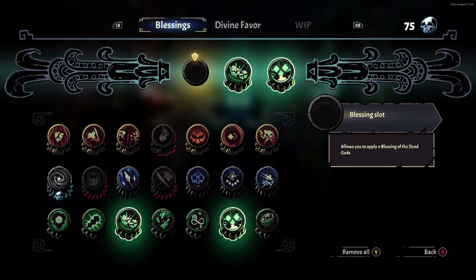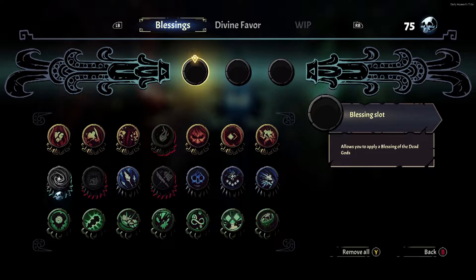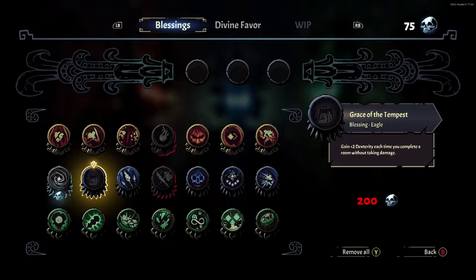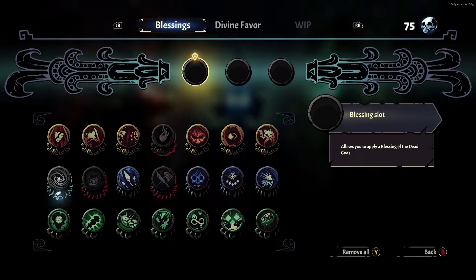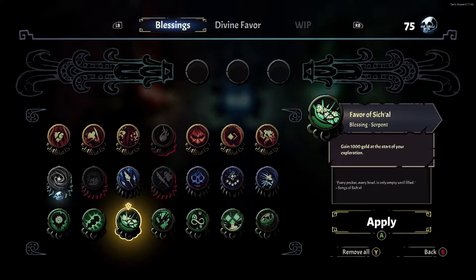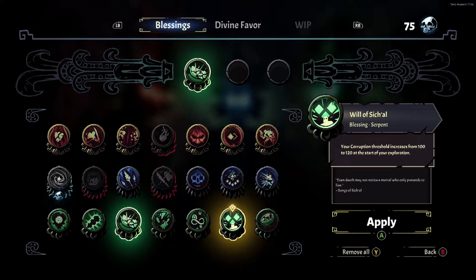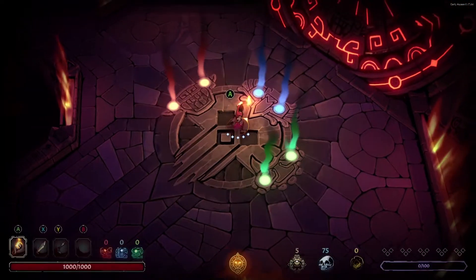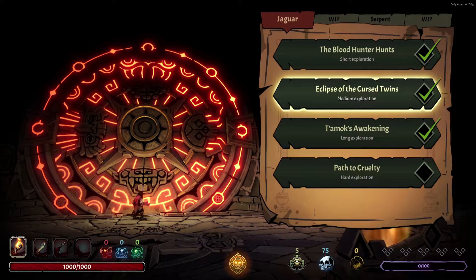We've sort of gone up and beaten the second level that unlocked all three of the active slots. We also beat Tamak's Awakening, which was the next expedition after the Twins. What I'm going to do is try to only use the two modifiers available at the second level - one of them is the Favor of Sachal. And we're going to do the next expedition I wasn't able to complete before: Eclipse of the Cursed Twins.